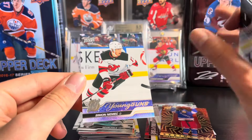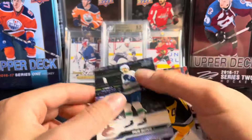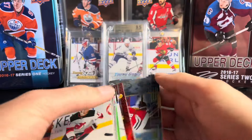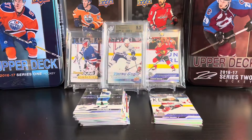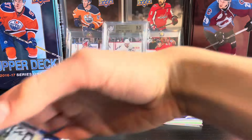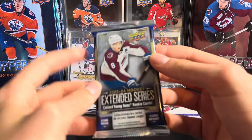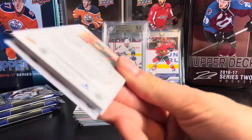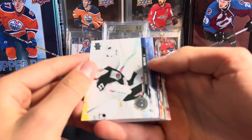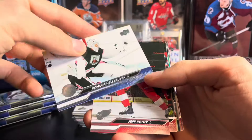I do think he will be outshadowed by Luke Hughes, but still one of the best Young Guns you can get. What a first Blaster — we hit the Nemec Young Gun, the Foerster Retro Young Gun, and that Conor Bedard. These are 40 Canadian each here on release day, so I am expecting them to go up. It's still a bit steep for Extended Series, but this year's Extended is miles better than every other year of Extended we've seen so far, just with the quality Young Gun crop and everything like that. Let's get into the second box.